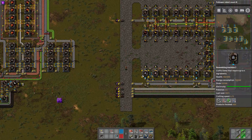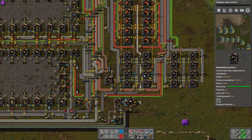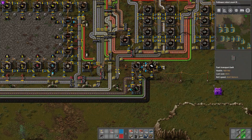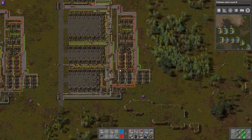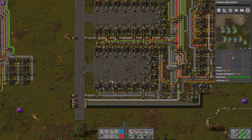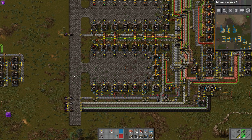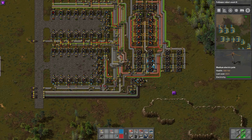This is the 2.0 version of our mall. So first off, I made a change down here. As we got into the blue belt manufacturing and started really seriously producing some belts, it became very, very clear very quickly that we weren't getting enough gears. So I kind of lazily attached this extra gear facility on the side, and it seems to keep up pretty well. If we're constantly using blue belt it's not going to really keep up, but it's good enough for a mall — it keeps up with it just fine.